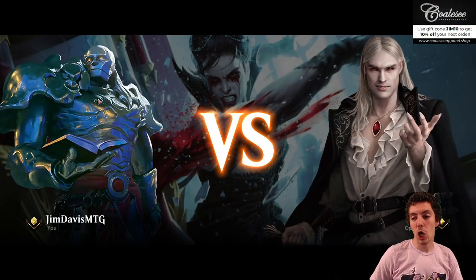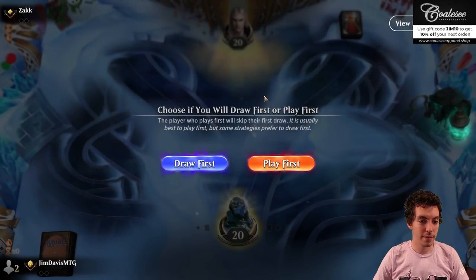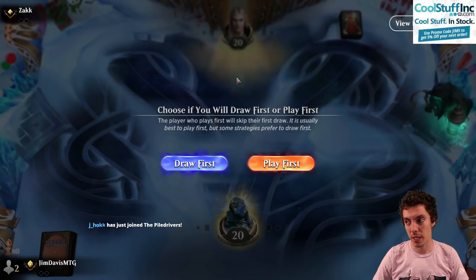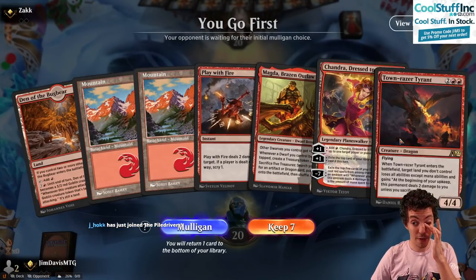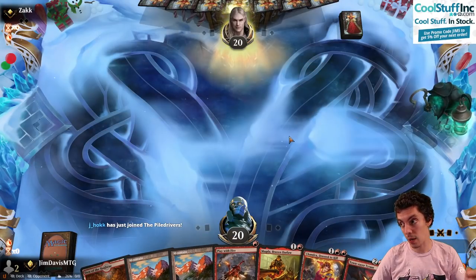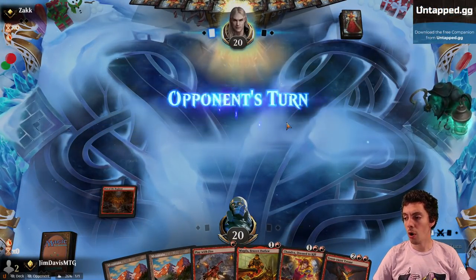I'll be casting the Hooghland Open with Jeff — I think it's next weekend. Alright, Big Red time. We got Magda, Play With Fire, Chandra — perfect hand, one through four, let's go. Thanks to Bjorn and Jayhawk for the resubs!